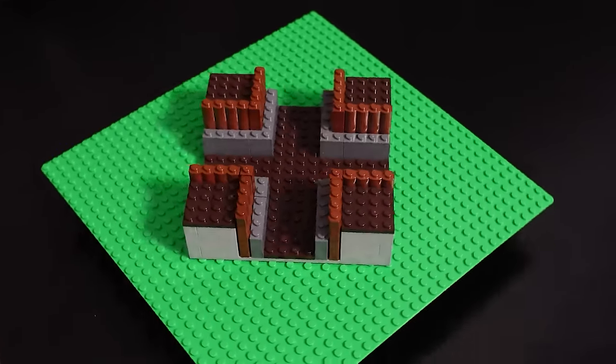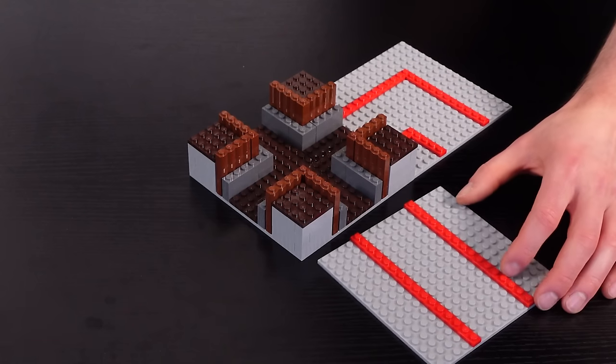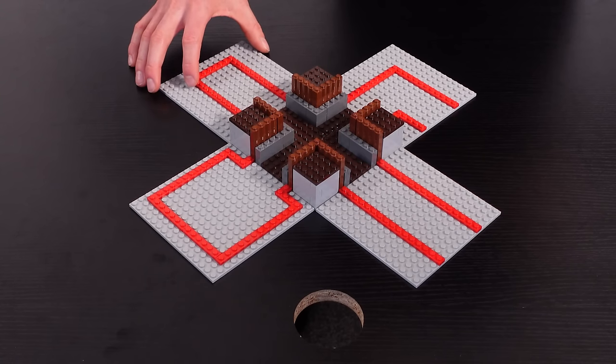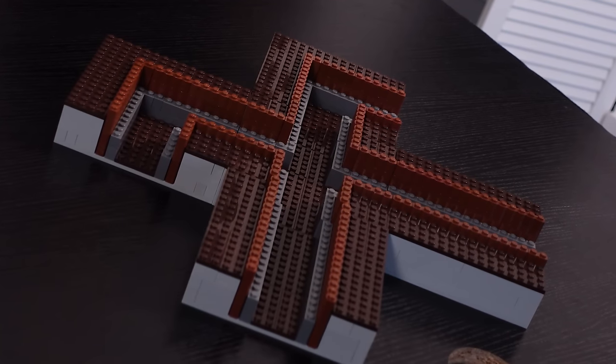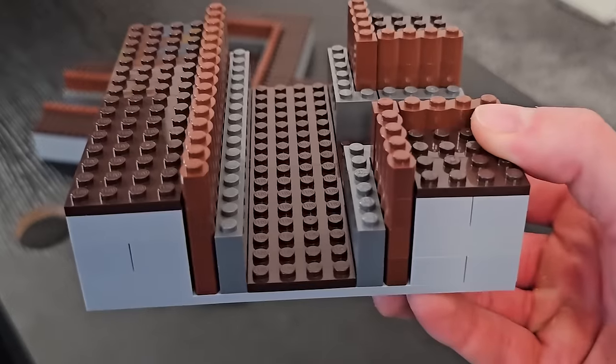And here it is — the first cross-section module. This will be the centerpiece of our LEGO World War I trench builds, because it allows for so many connections. By placing the cross-section module in the middle and surrounding it with our straight modules, corner module, and T-section module, you can see how this World War I LEGO build could scale infinitely. However, we do still only have walkways, and I think it's about time we built a machine gun position.